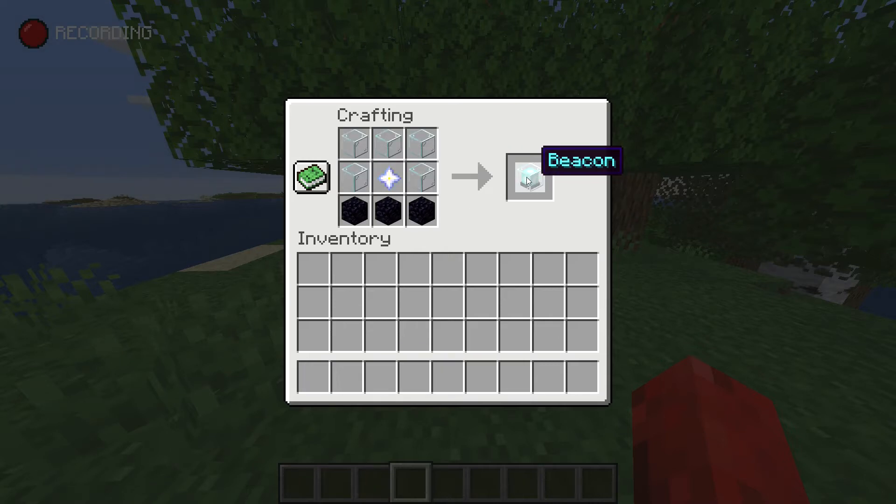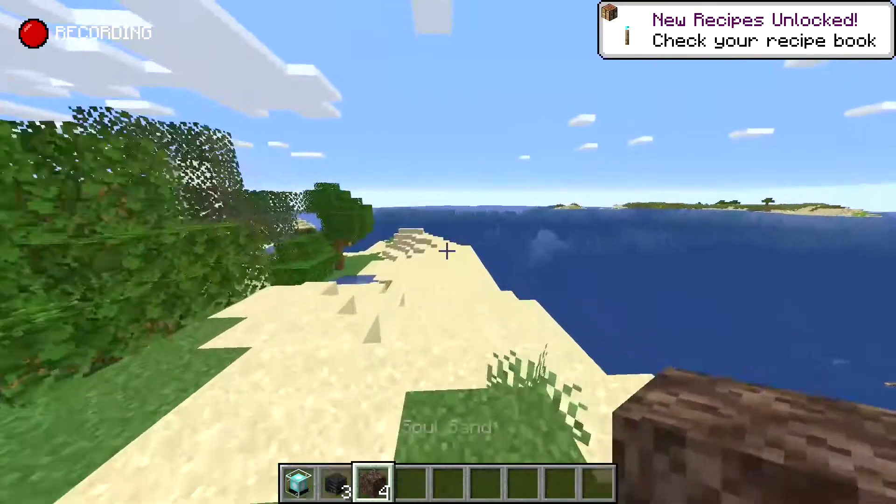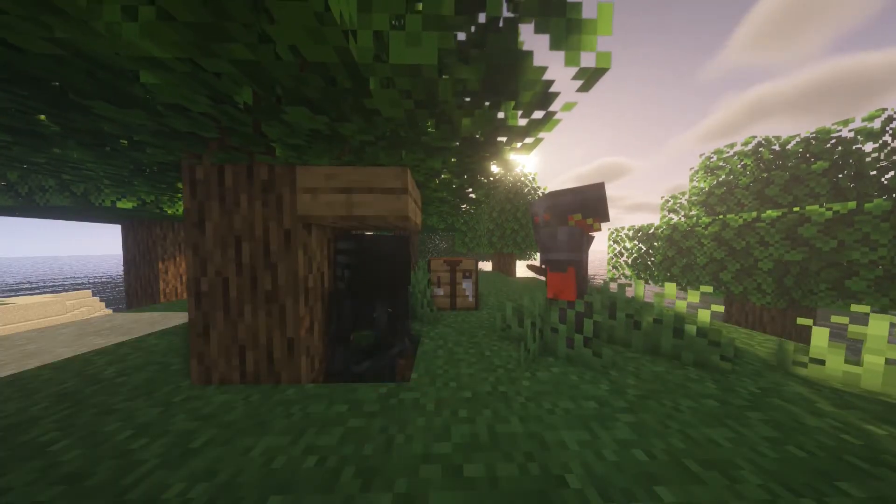The nether star is the only thing that's notable to get. It's a guaranteed drop from the wither boss. To summon the wither, get 3 wither skeleton skulls from wither skeletons and 4 soul sand, and beat him.